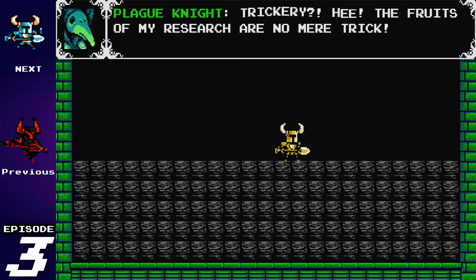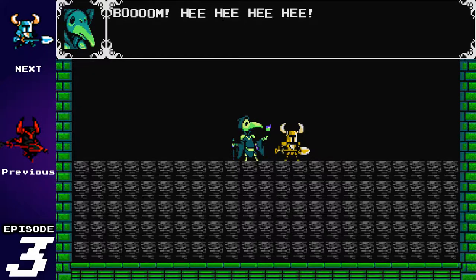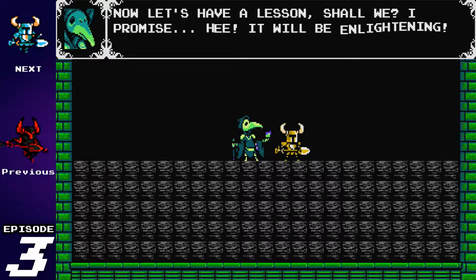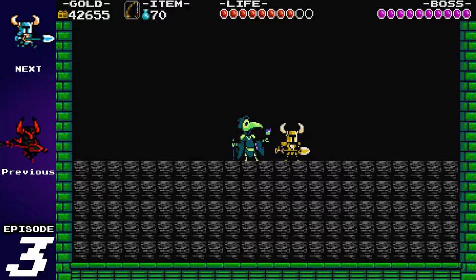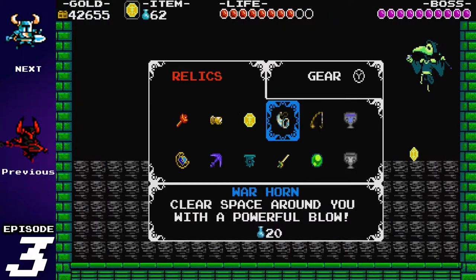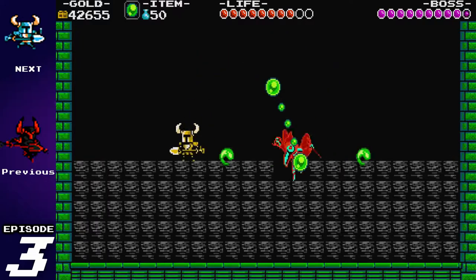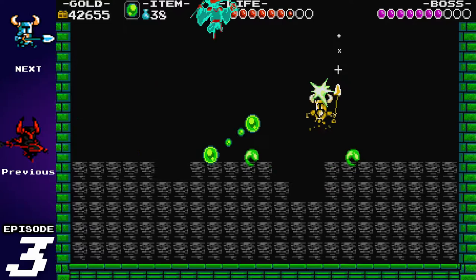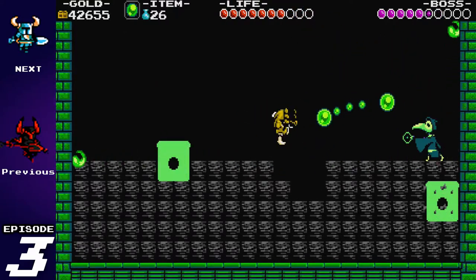'The fruits of my research are no mere trick.' If you've watched any recent episodes of One Piece, Brook's laugh is what I'd imagine Plague Knight laughing like. 'Now let's have a lesson, shall we? I promise it will be enlightening.' If you've picked up his relic, the alchemy coin deals decent damage to him, but we're going to stick with what we know — throw Chaos Spheres. When Plague Knight summons these purple flasks, they actually explode when he throws those little fireballs into them. You've got to be really careful with that — that's a lot of damage.